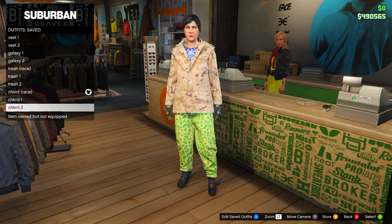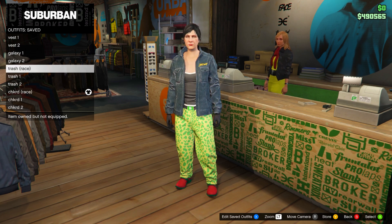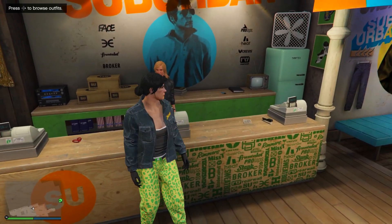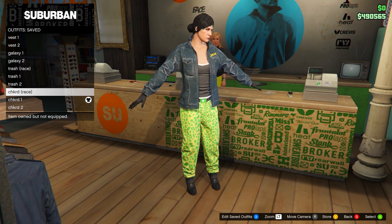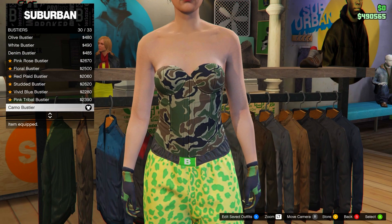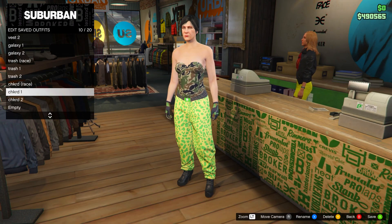Now moving on to the checkerboard outfit with the white joggers — this one needs three different outfits. For the first, re-equip the trash race outfit but change the shoes. Go to shoes, go on high heel boots, and equip the deluxe midnight combat boots. Save this in slot number nine and call it checkered (race) in brackets. For checkered one, keep the pants the same but equip the light woodland armoured gloves and keep the shoes the same. Take off your jacket, head down to bustiers, and go for the camo bustier. Save this to slot number ten and name it checkered one.